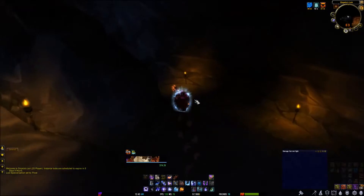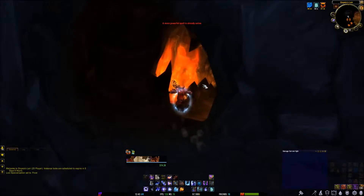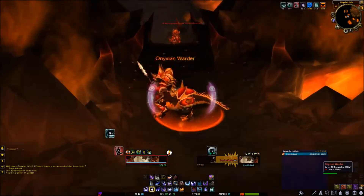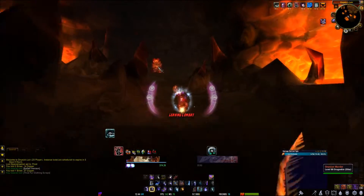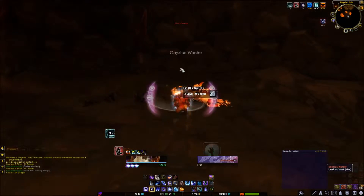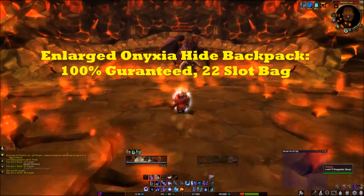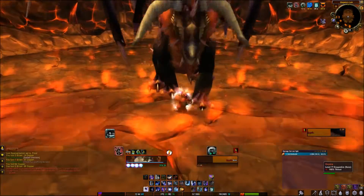I'm just running through the raid really quick — it's only a one-boss raid, just like the Obsidian Sanctum. I'm killing all the warders. If you want to do this, you should do it on a ranged toon, because she will go up in the air during one phase and all the whelps get released. You can also do it on a max level toon that has a lot of burst, because when she's in the air you can't really hit her.